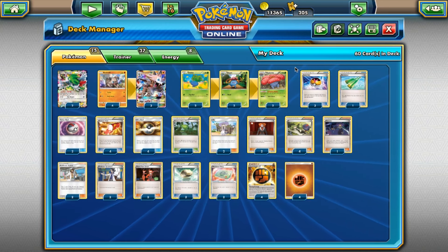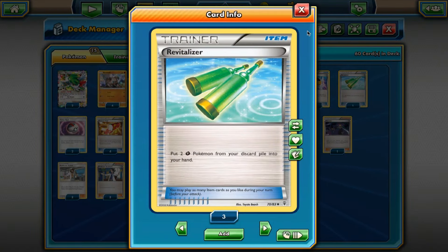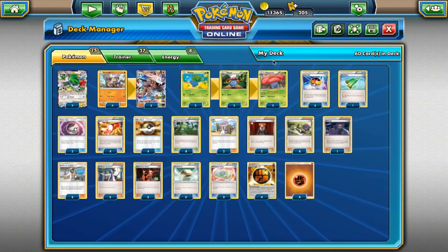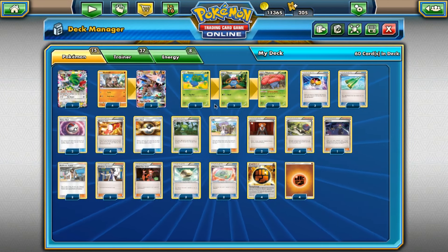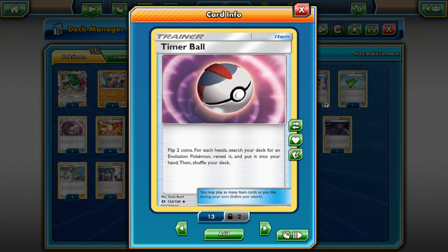So we'll get into the trainers in the list now. Three Level Ball — search for any Pokemon with 90 HP or less, so your Oddishes, Glooms, and Rock Ruffs. We play one Revitalizer, which lets you pull two Grass Pokemon from your discard pile into your hand, so if we have to discard any pieces of the Vileplume line early we'll be able to get them back. Then we play two Timer Ball — flip two coins, for each heads search your deck for an Evolution Pokemon, reveal it and put it into your hand. Usually you're going to flip like one heads, one tails, so it's still good because you get to pull out a Gloom, a Vileplume, or a Lycanroc GX. Sometimes you flip two heads, you get to pull out two. I don't usually like flippy cards, but I thought two would be a good inclusion into this list.